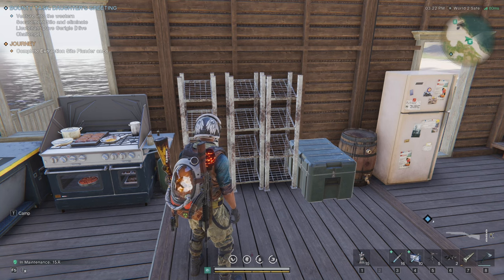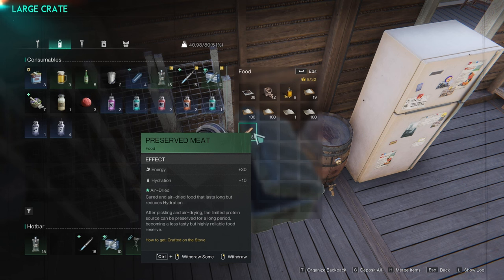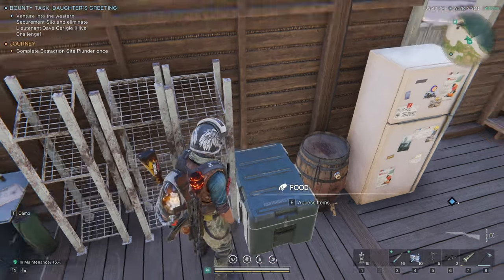I have three drying racks because it does take quite a long time, but the resulting preserved meat is a great early item. It gives you quite a bit of energy, doesn't hit your sanity, though it does ding your hydration a little bit — which isn't ideal but is compensated for with a steady water source. The biggest pro about preserved meat is that it does not go bad, unlike most food in this game.